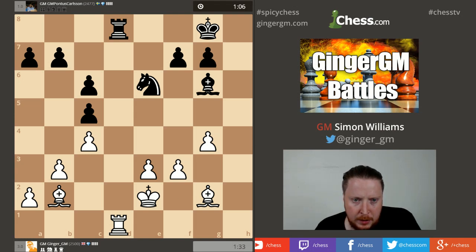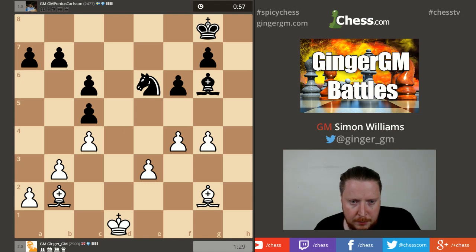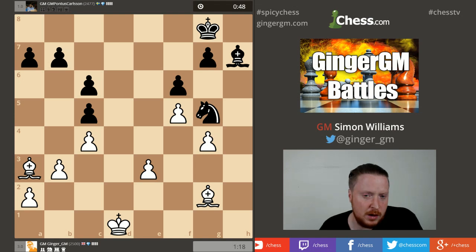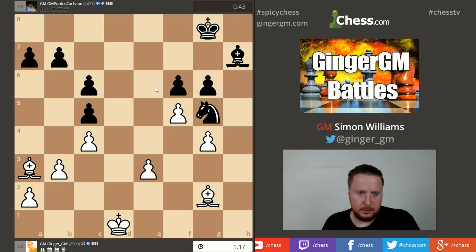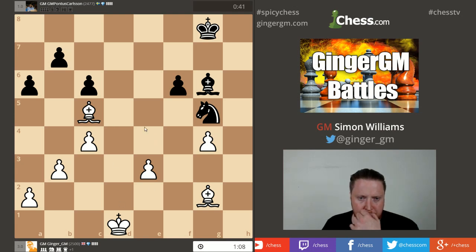I want to gain a little bit of space. If he retreats his bishop I've made progress. If he takes on d2 I take on f5. Now I want to keep my two bishops; g4 has helped me and I'll try to move forward slowly with my pawns. Theoretically I have an extra pawn because of his doubled pawns. I'm going to exchange all the rooks off if I can and get to this ending — I want to keep things simple.